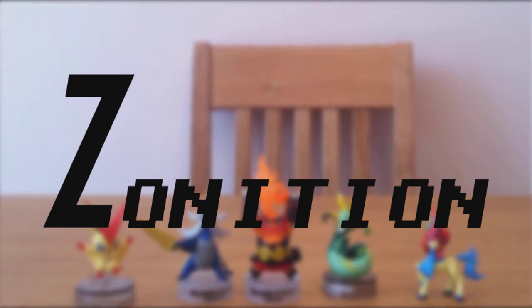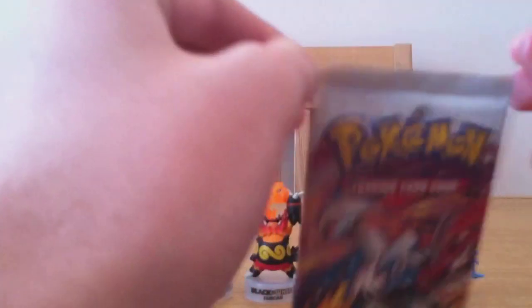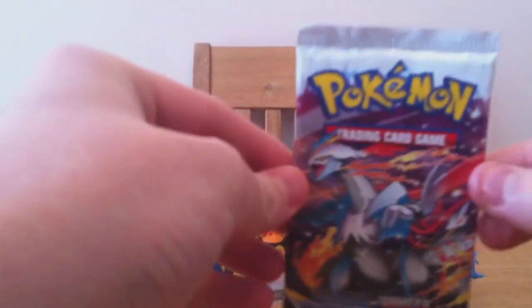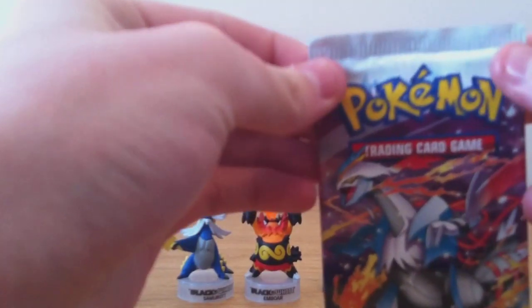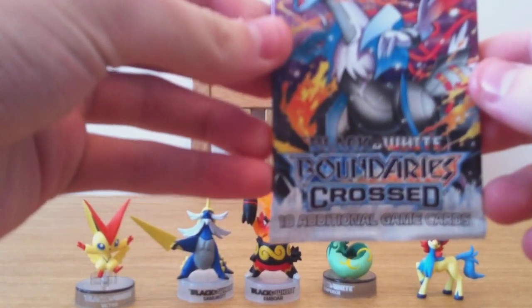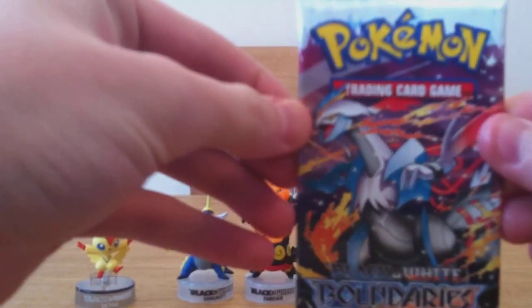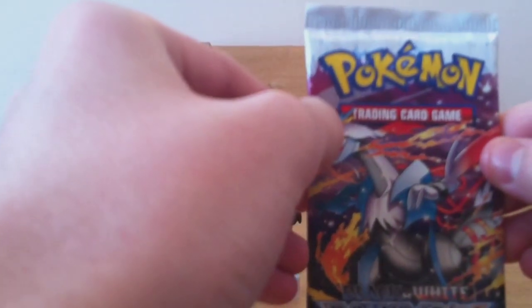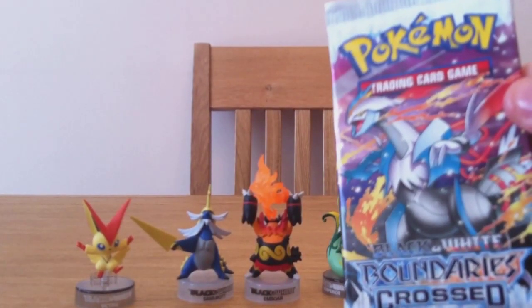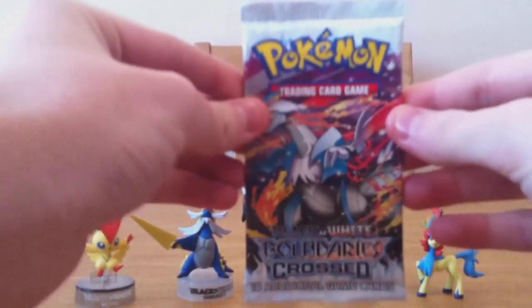Welcome back to another Zonition Pokemon card opening. I know there's been way too many of these recently, but I just bought quite a few and I thought I'd do them. I need some more rares from this set, so I thought why not try my luck. This set is Boundaries Crossed, Pokemon Black and White, and it has White Reshiram, Therian Form Landorus, and Resolute Form Keldeo on the front. Let's get started.